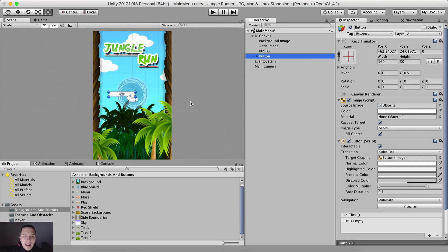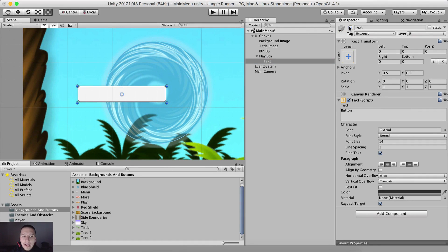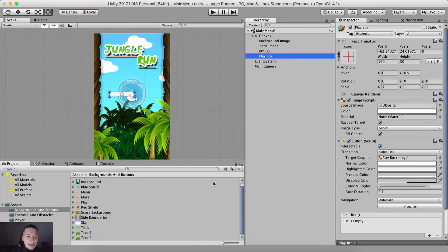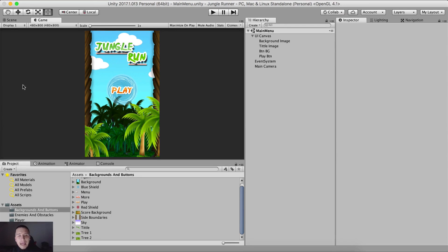We are not going to use the default button — we'll edit it. Name it Play Button. Click the dropdown on the button, find the child Text object, and delete it since we don't need it. Select the Play Button and drag the play texture onto the Source Image field. Set the width to 181, the height to 75, Position X to 0, and Position Y to 23.